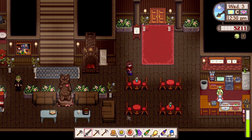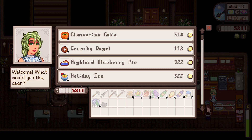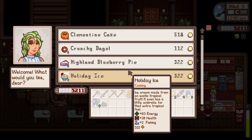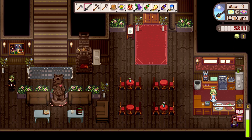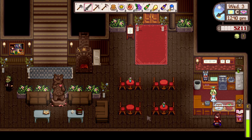Oh my gosh, is this the cafe? Look at this — wow. Clementine cake, crunchy bagel. Oh my gosh, there's so much stuff. That's so cool. The bagels look nice. Recipes available during weekends? Oh, stop right now, that's so cool.